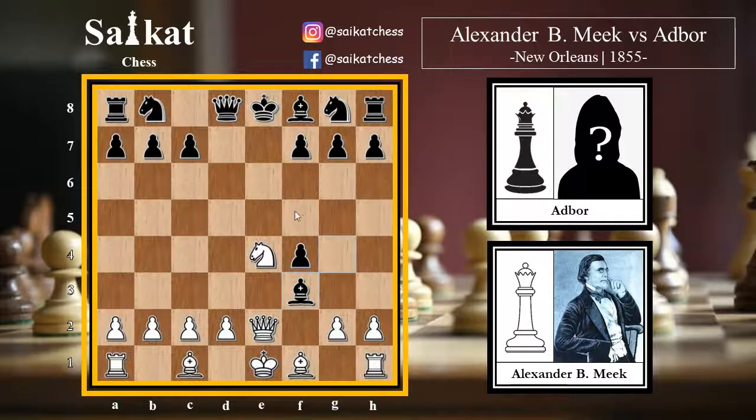The choice is obvious — white plays knight f6, and it is checkmate. It's a discovered check by the queen and also a double check by the knight. The king has to move, but the d7 square is also protected by the knight.